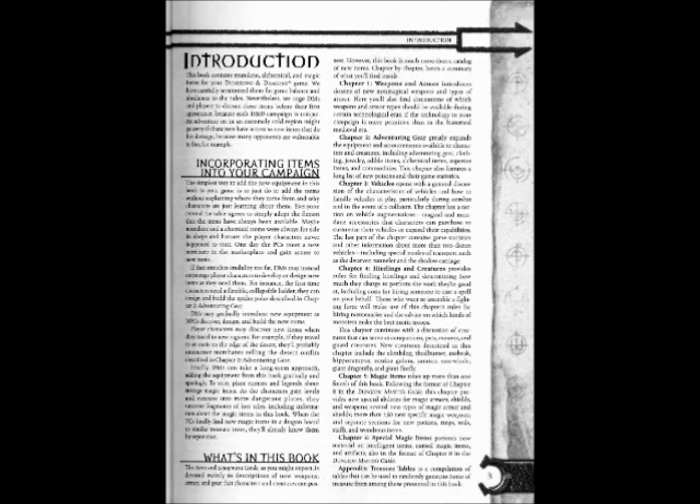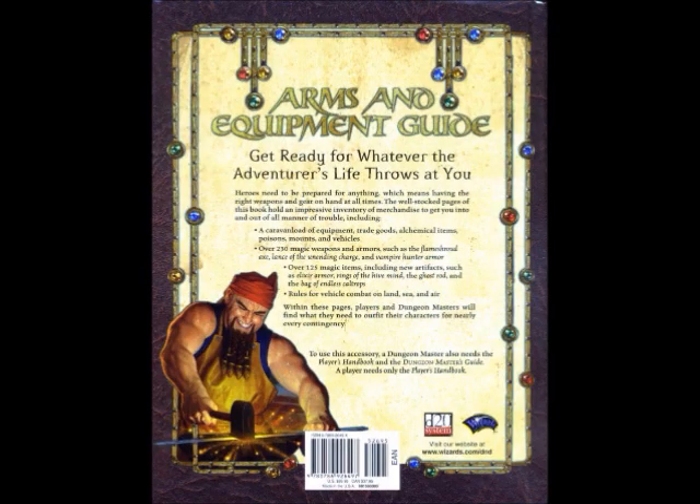Chapter 6, Special Magic Items, presents new material on intelligent items, cursed magic items, and artifacts, also in the format of chapter 8 in the Dungeon Master's Guide. The Appendix, Treasure Tables, is a compilation of tables that can be used to randomly generate items of treasure from among those present in this book.